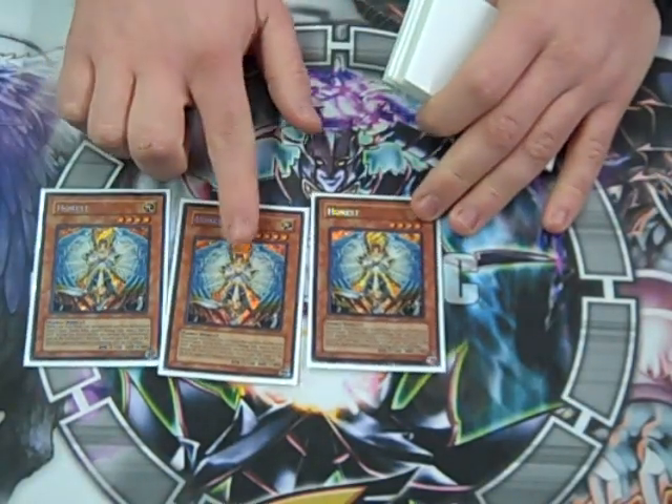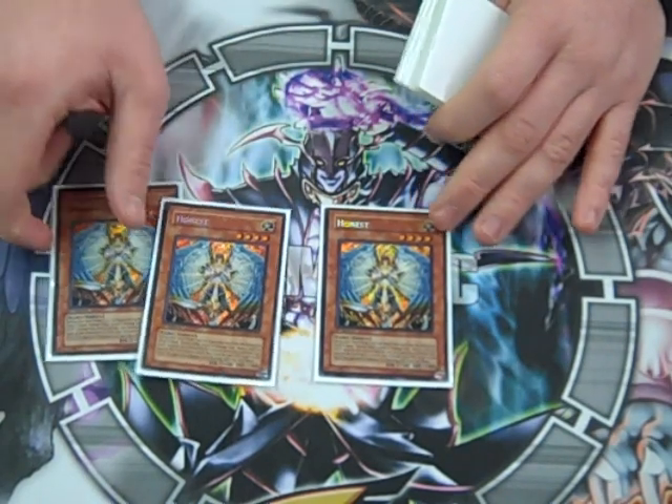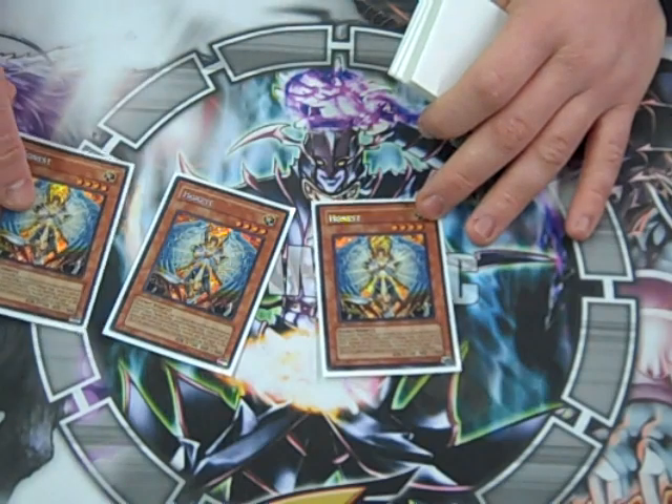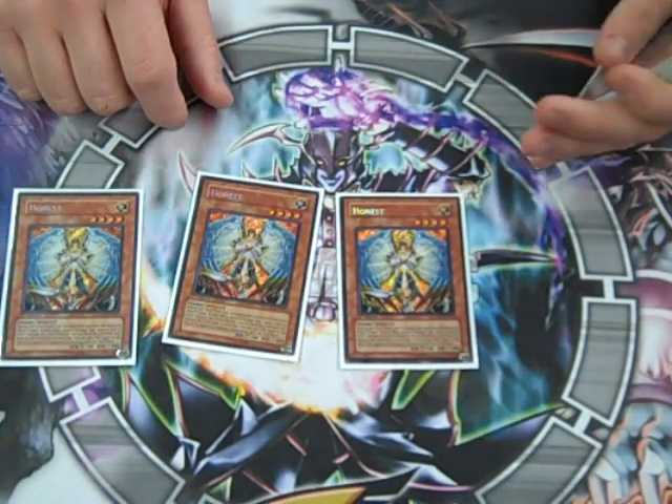Triple Honest — all Secrets, no Ultras. We don't play that game, not on the team. So we got those three. Majority of the deck is still Light, so there's no reason to run less.